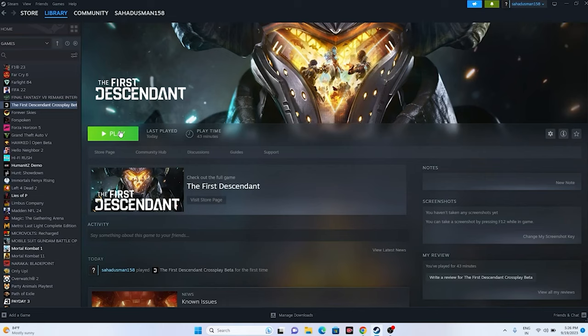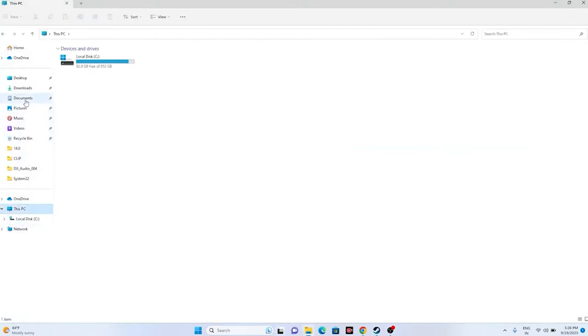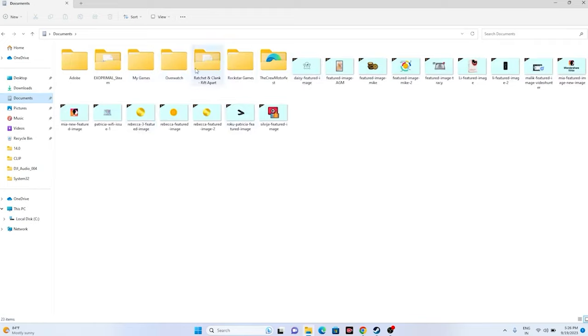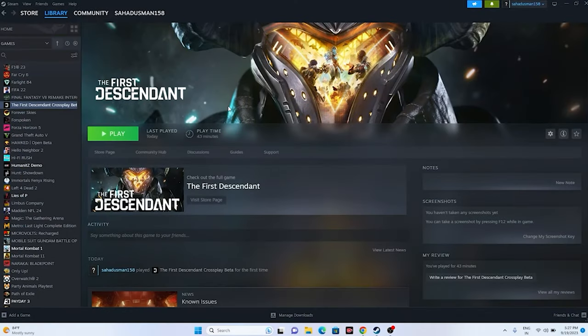You can also try deleting the saved game files. Open File Explorer, go to This PC, then Documents. If you find a game folder or My Games folder, delete it. Keep in mind this will erase all game progress. After deleting, launch the game from scratch.